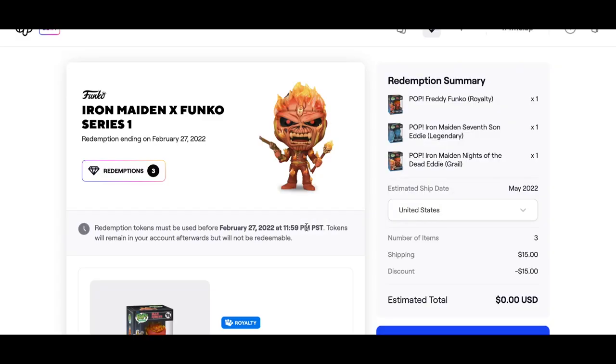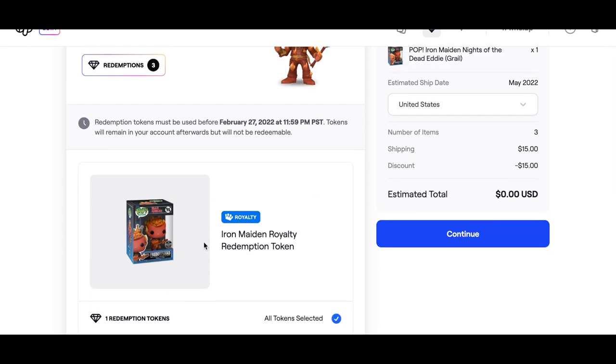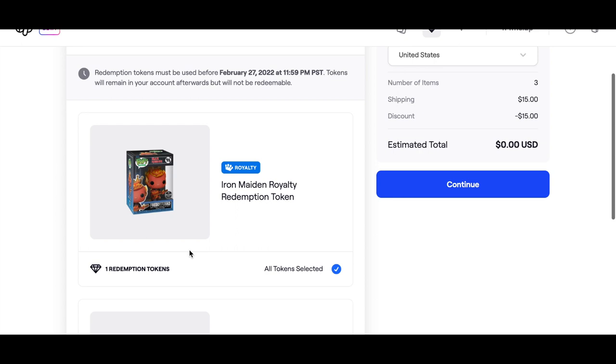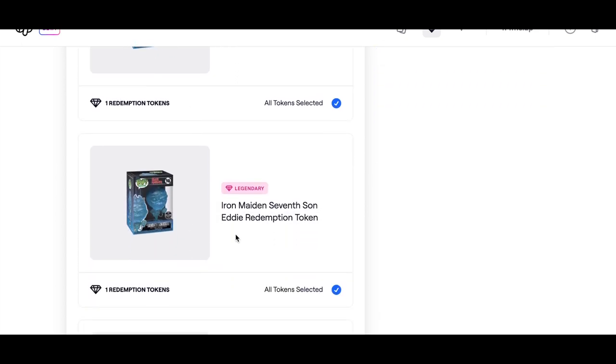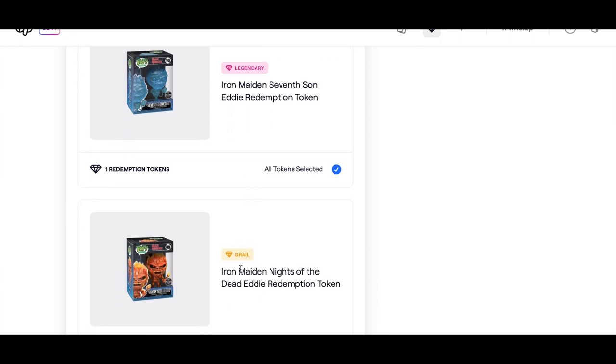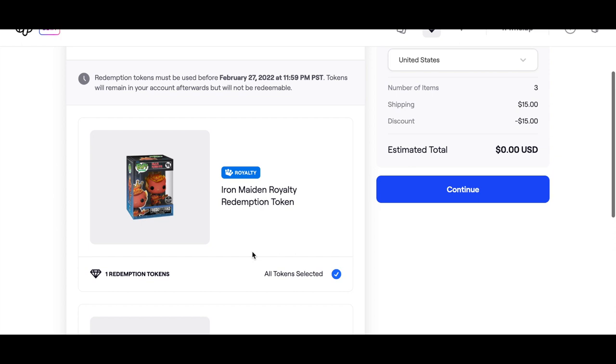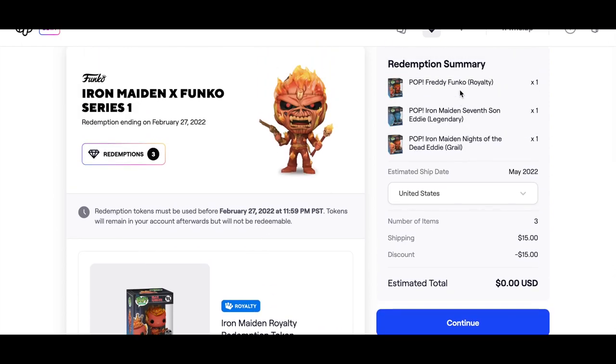We'll wait for it to load and it'll give us a summary. It's saying it's free because it thinks I'm in the US. It tells us we've got the Royalty Iron Maiden redemption token — we could have had two but missed out — which is the Freddy Funko dressed up. Then we have the legendary Seventh Son Eddie, and we also have the grail which is the Iron Maiden Knights of the Dead Eddie redemption token. Three all together, which is pretty cool.